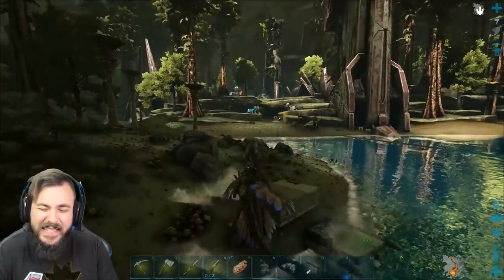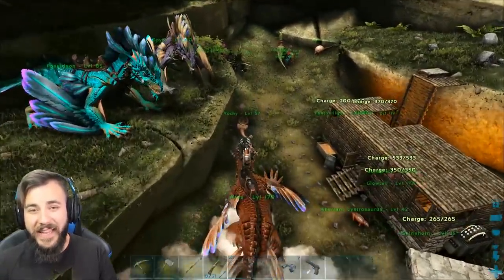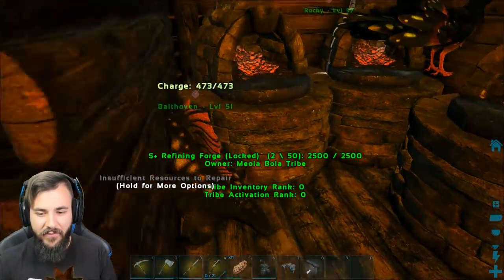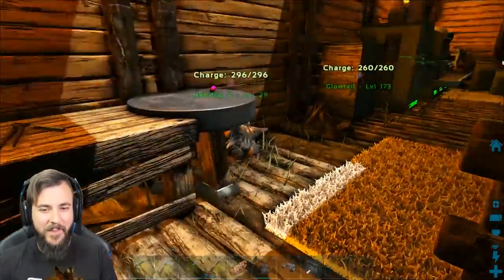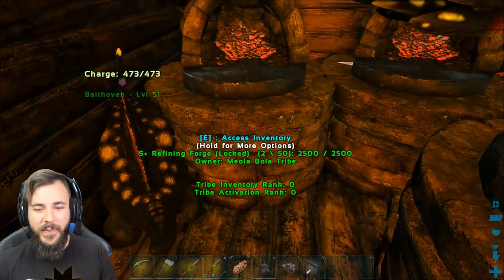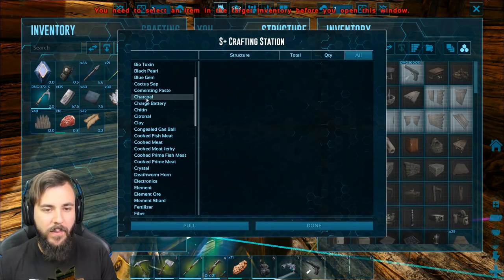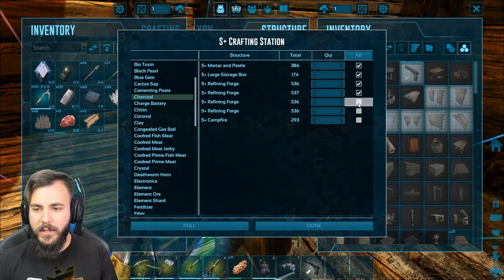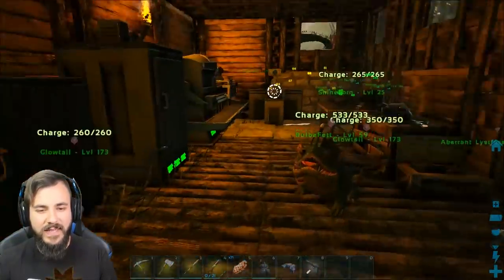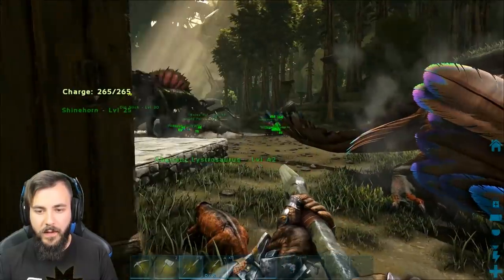There's easy stuff and there's slightly more complicated stuff. The easy stuff would be the forges; the more complicated stuff is things like the fridge because we only have a limited amount of time to transport it. We're gonna start with the simple stuff. We've got a lot of little guys to carry across too — we got bulb dogs, glow tails, and feather lights. Let's just get on to this. I think we should do a draw across our charcoal so we don't have to do that one by one.